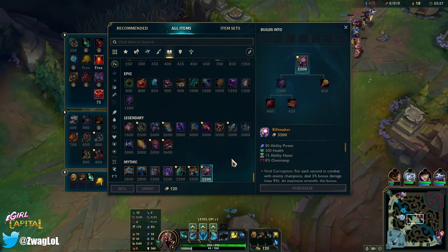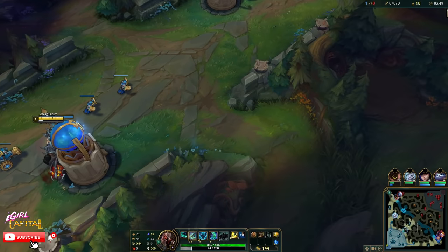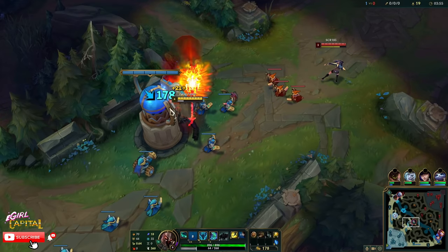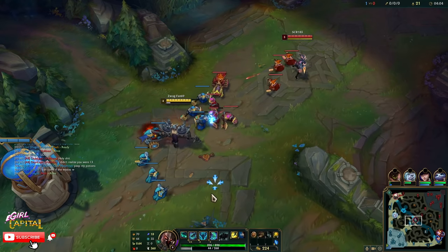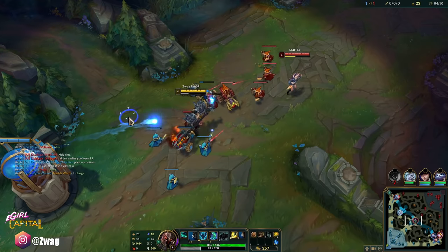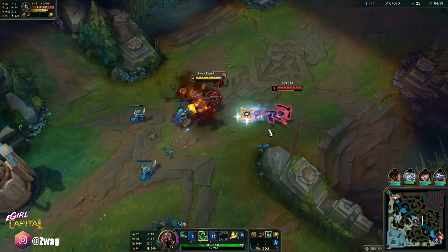There are just so many items I want to build — I want the Rylai's, the Demonic, the Cosmic. Horizon Focus even works on us if we get Rylai's, so that's 10 extra damage too. Also, Demonic gives us AP based on how much health we have, and we're building a lot of health items. The thing is, Mord doesn't really care about AP too much — a lot of his damage just comes from base damage and items.